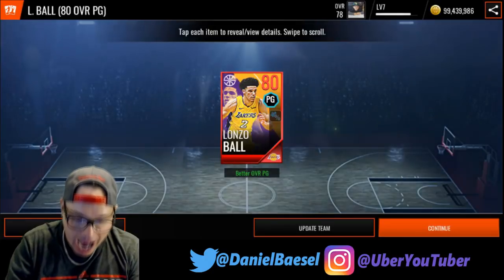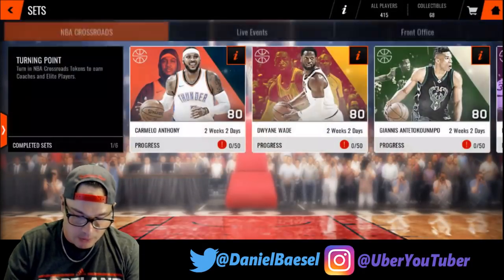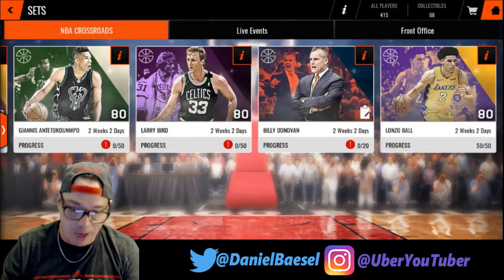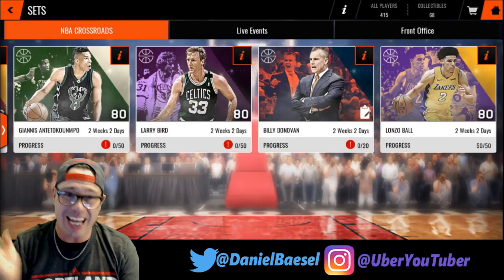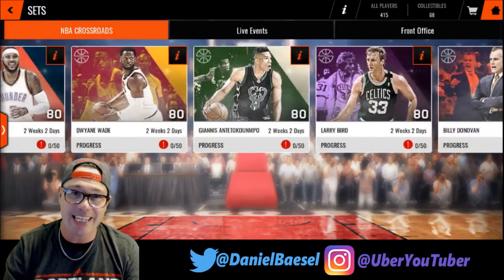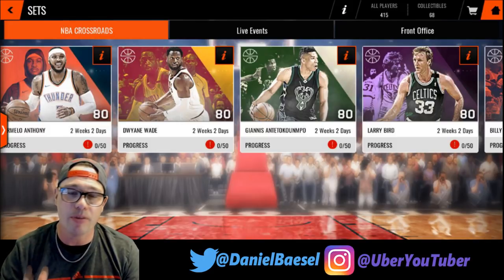You'll get a free Lonzo Ball card right off the bat. You can also go for other players — Dwyane Wade, Giannis Antetokounmpo, Larry Bird, or Billy Donovan as a coach card. You can do multiple ones and can auction or train them up. Just remember: if you level them up, you can no longer auction them off.